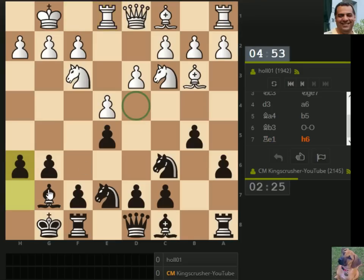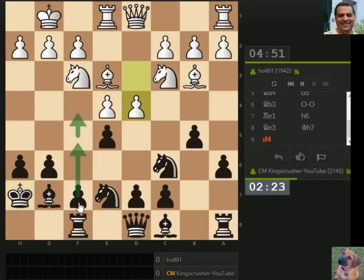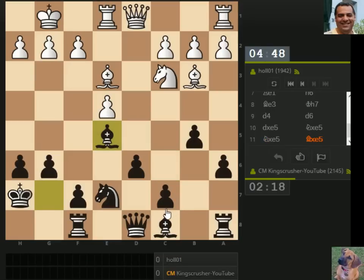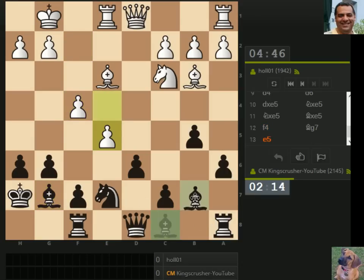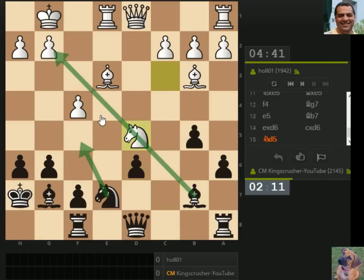We've got nice control over d4. Go on d5 please. We've got this f5 square — this bishop looks good.